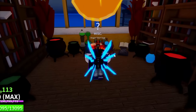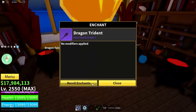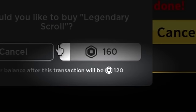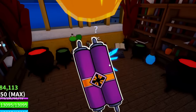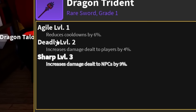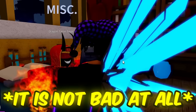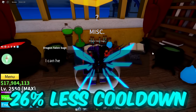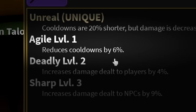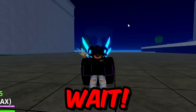Let's go and enchant this dragon trident. To get the dragon trident sage enchantment I have to buy a legendary squirrel, and I don't have that much Robux, so let's buy one with our remaining Robux. We got agile, deadly, sharp, unreal — what is this? That might not be too bad actually because we can spam dragon trident X so many times — we have 26% less cooldown: 20 and 6. At the end of this video I will re-roll this squirrel, so stay tuned.